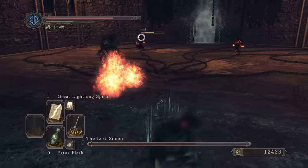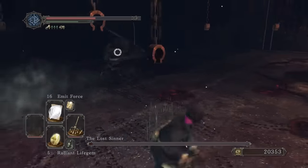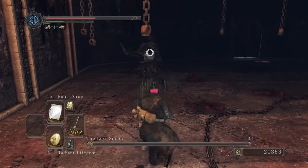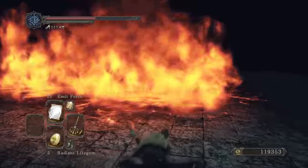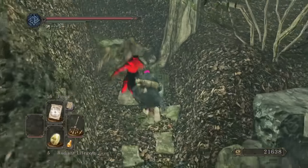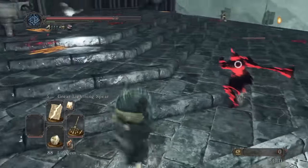Well thankfully the pyros now die in two hits. Once they're down the fight's not too bad, although the Sinner's charging stab always has way more range than I think it does. Our build has much better synergy now so the last of the great souls falls. Aurous bothers us and then we head to Drangleic Castle. Why even add this red phantom here before the Shrine of Winter? What's the point? Anyway we enter Drangleic Castle.